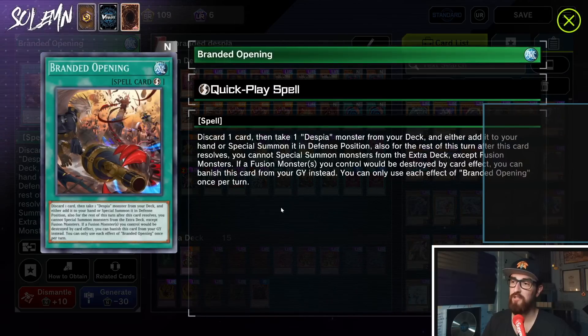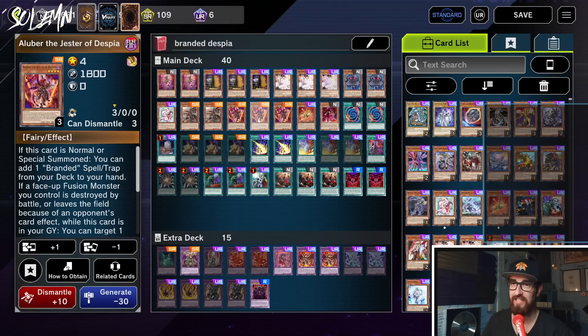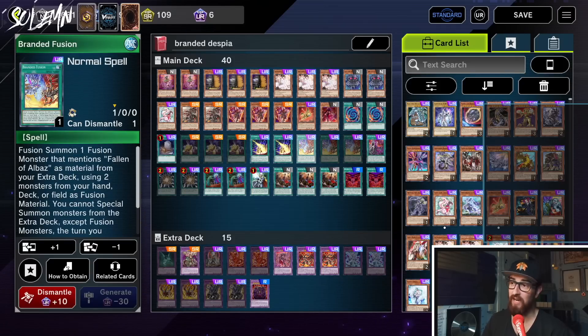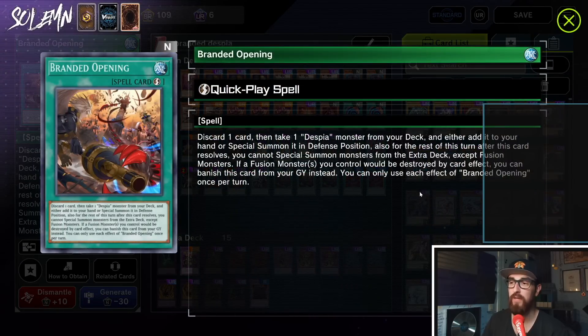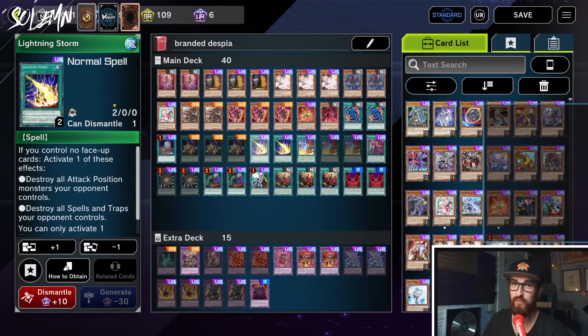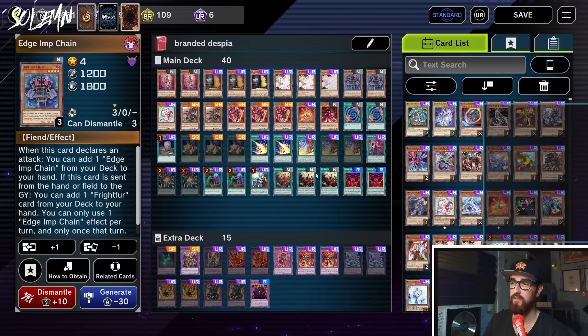Then we have triple Branded Opening. This card says: discard one card and take one Despia monster from your deck and either add it to your hand or special summon it in defense position. For the rest of this turn you cannot special summon monsters from the extra deck except fusion monsters. So you grab Aluber, then Aluber adds Branded Fusion — meaning we have nine cards in this deck that start the full combo. It also has another effect: if a fusion monster you control would be destroyed by card effect, you can banish this card from your graveyard instead. It can also trigger effects when you discard with it since it's not discarding for cost — you can discard Tragedy, you can discard Edge Imp Chain.